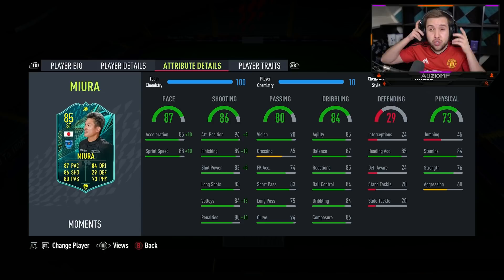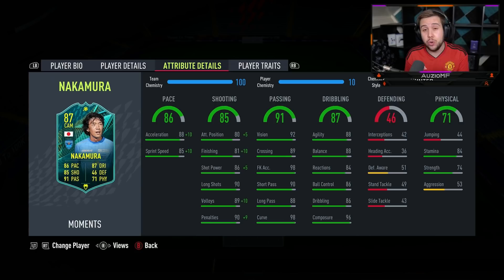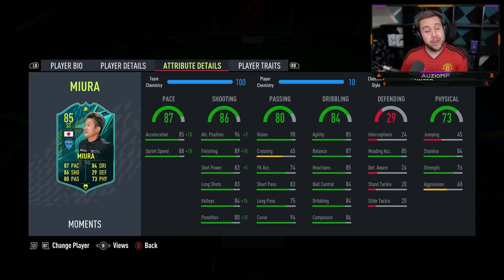You look at his dribbling stats and you think he's going to feel okay on the ball but nothing crazy. But Mura with left-stick dribbling, it's definitely there. Obviously it's not as good as Nakamura's, because Nakamura's dribbling ability was absolutely unreal — especially with the four-star skill moves, you can beat players one-on-one for fun. With Mura you're limited on skill moves, but he still felt really nice on the ball. I'm impressed, straight up.